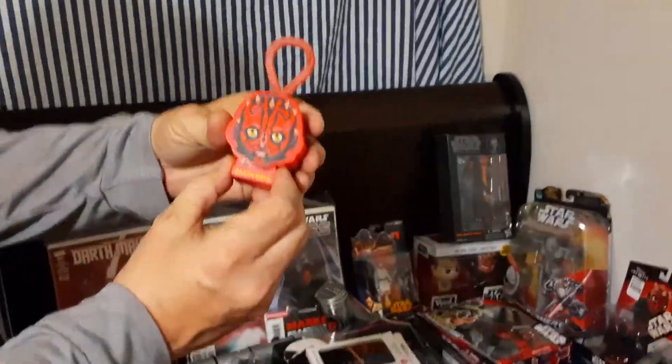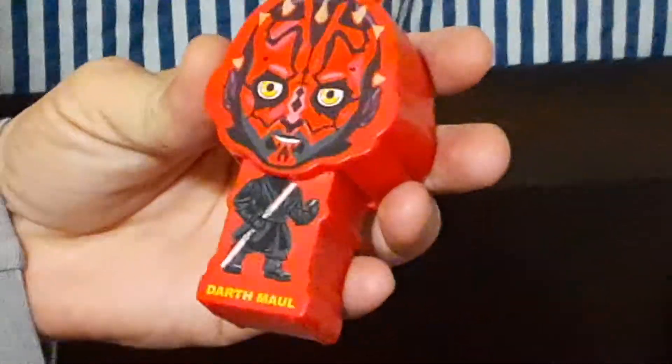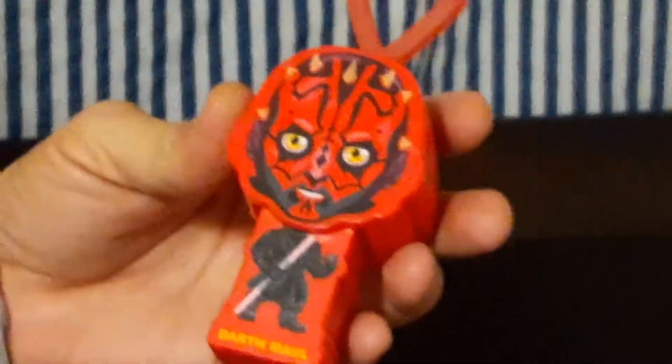This was just recently in the Happy Meals at McDonald's. You hold this little light and he appears in there. You could only get this guy if you buy this — the Star Wars Dark Side Sega set.